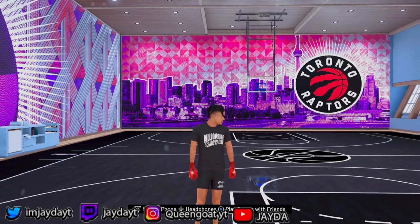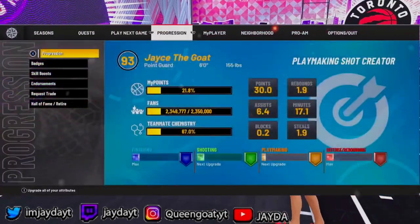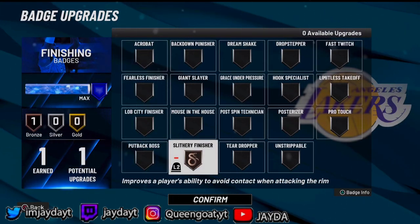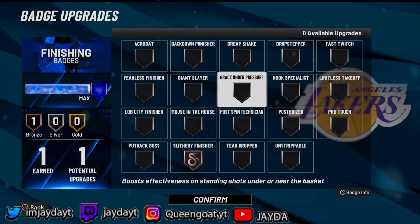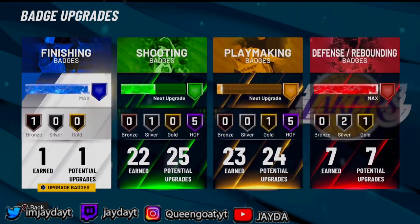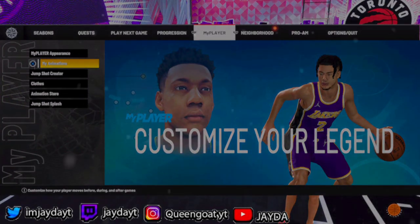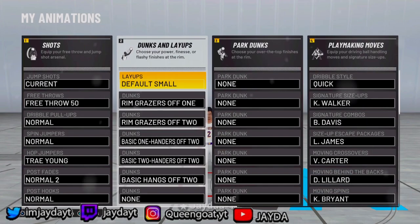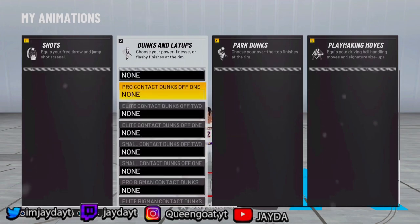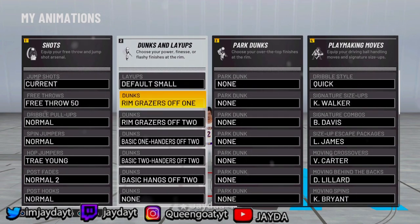Alright y'all, so before I show y'all how to do this glitchy spin dunk or whatever you wanna call it, I'm gonna be showing y'all my one badge that I have. I only got one badge, but I'm a guard. I don't have no finishing — I'm just green and yellow, a little bit of red, and no blue for real. Let me show y'all the animations that I have on. These are all the dunk animations I have. My player don't really dunk — like, he can dunk, but not in a slasher type deal.